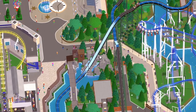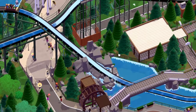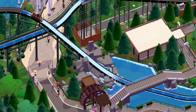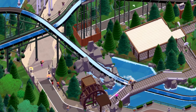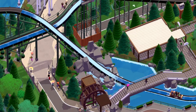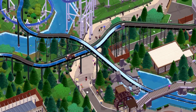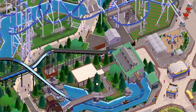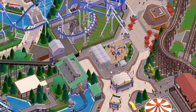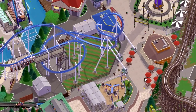Across from Wolf Run we have the log flume, which I really love. It's got that wilderness kind of theme to it with the entrance, the rocks and the water - I think it's really cool. Most of the log flume is actually in the back part of the park in amongst the trees, and then just the final drop is visible from the path.